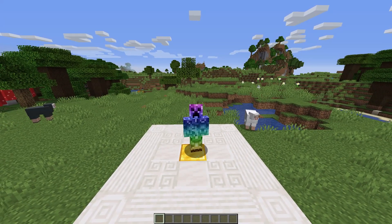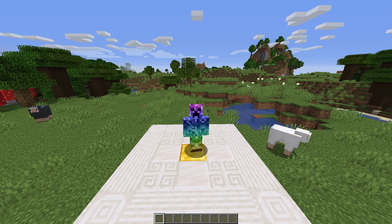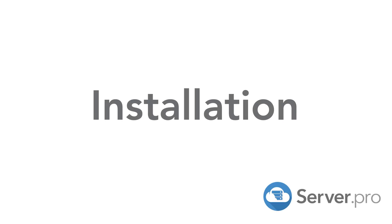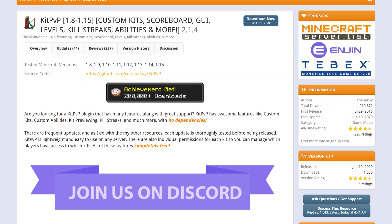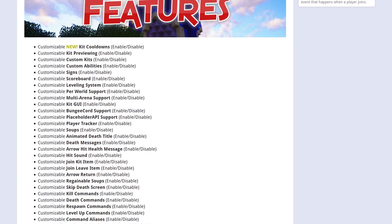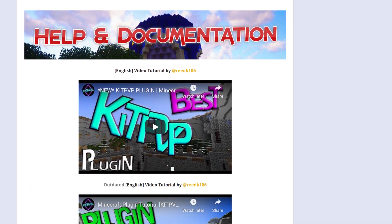What's up guys, TickNobu here for Server Pro, and welcome to this tutorial for installing and using KitPVP. KitPVP is a feature-rich plugin that adds a fun minigame to your server. Players choose from preset categories and fight against each other to earn points or reputation.